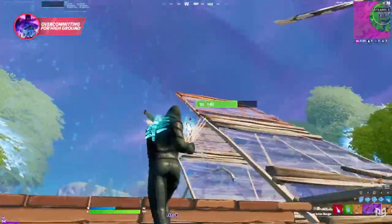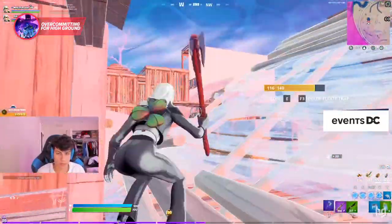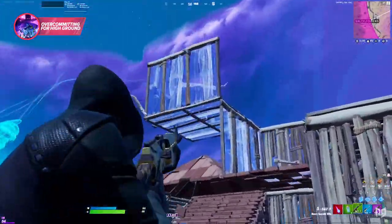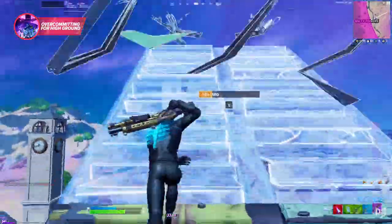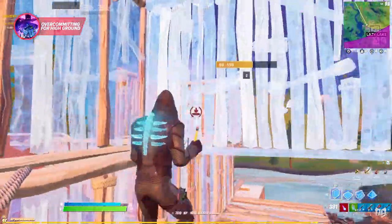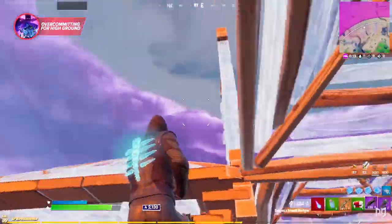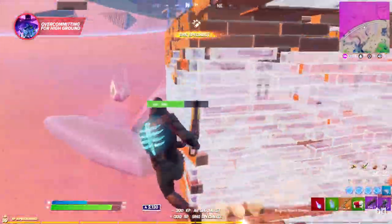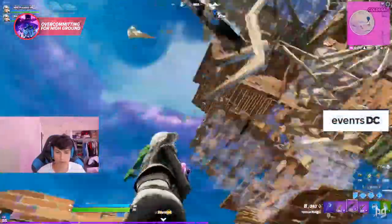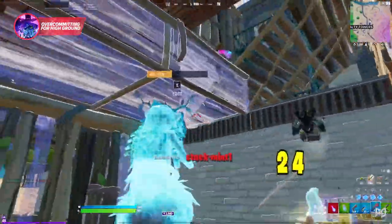One of the most prominent mistakes players make is over-committing for high ground. It goes against instinct to give up height since it's a powerful position, but the way some players fight for it just doesn't add up. Height is tough to contest unless you have god-tier retakes — otherwise fights devolve into a colossal mess that's easy to third-party. More often than not, you're better off contesting high ground for only a couple of attempts, and if they don't work, start chopping the base to force your opponent to drop. Don't over-commit in build battles, especially in solos, because high ground isn't worth the enormous risks.